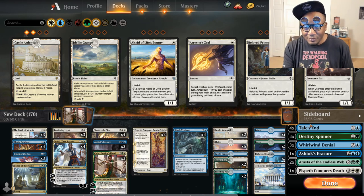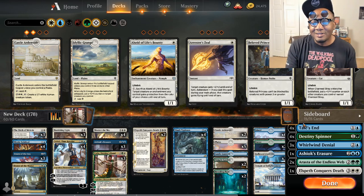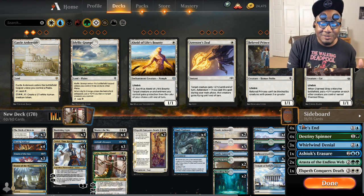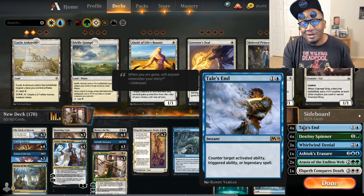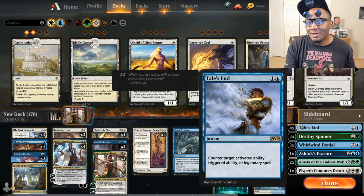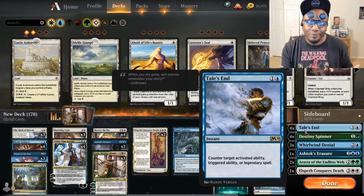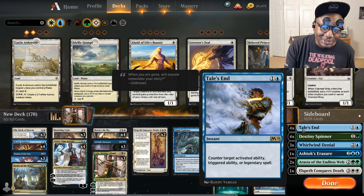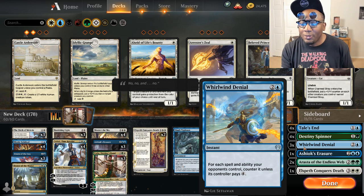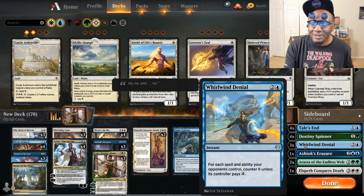For the sideboard, I got four Tails End. I've been using that to semi-counter all the legendary spells being cast right now, like Companions and Wyonna. It counters her ability, or you can just counter her if you have to, which is the more likely choice anyway. Destiny Spinner for going against counter decks. Three Whirlwind Denial — also good for countering abilities and stuff.